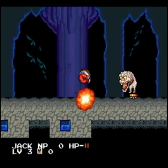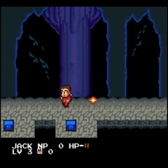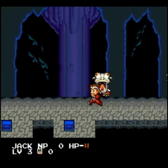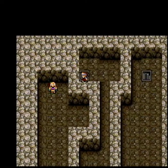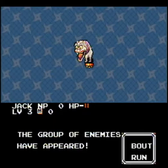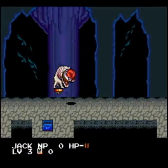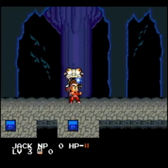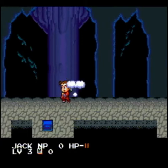I looked it up and it looks like there's a list of passwords — you know, start the first area with all the items and money and stuff. A lot of them just seem pretty short, and it doesn't look to me like there's any kind of checking on them. If you just enter random stuff it'll take you to random places. So that was kind of unfortunate — if that hadn't been the case I probably would have played this game a lot more and actually beaten it, probably several times.